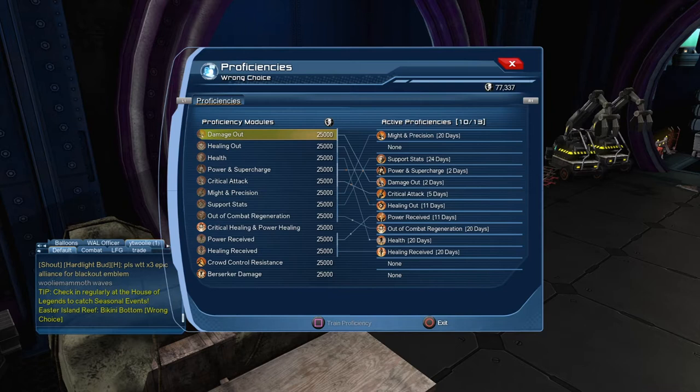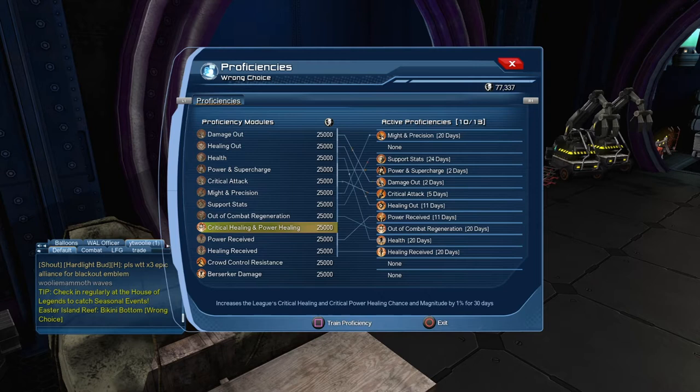You can purchase these proficiencies for 25,000 prestige each. You only have a certain amount that you can earn each week, and on reset day — which if you're in the U.S. is Thursday — it's going to reset. You can see how much time you have on each of these. Looks like damage out is going to go out in two days, critical attack in five days, and critical healing and power healing have already gone out.